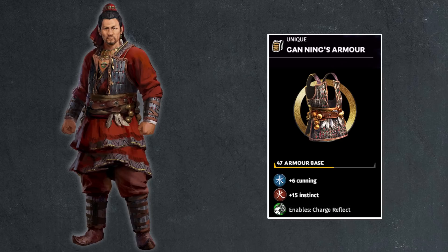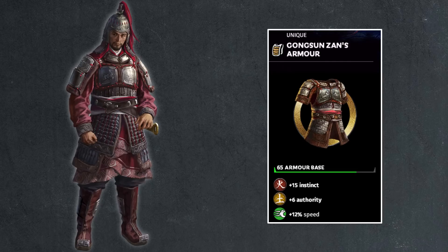Then moving on to Gongsun Zan, who has a pretty decked out armor — 65 points, not bad. 15 points of instinct, 6 points of authority which correlates with the fact he's a faction leader. The 12% speed is obviously great because you also have mobility on vanguard, so he'll be a very fast general on the battlefield. You get a high armor base value, the instinct for your attack to work with your vanguard stats, and a little bit of authority to work with the fact that you are a faction leader.